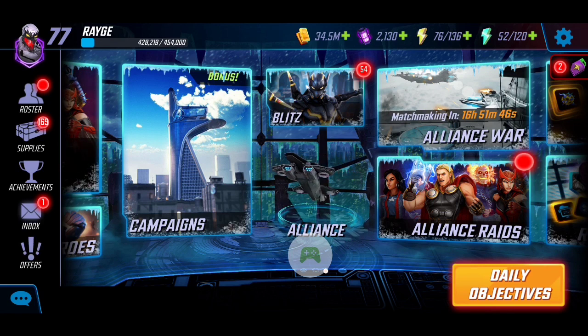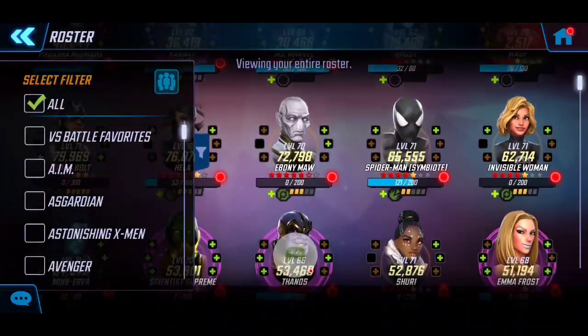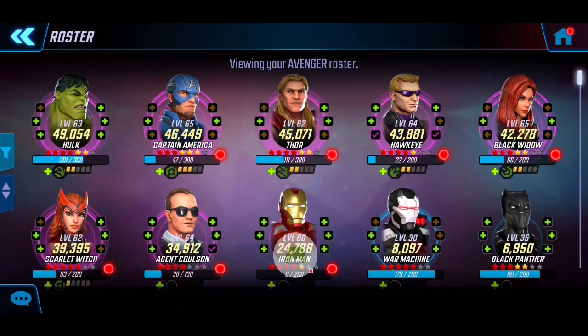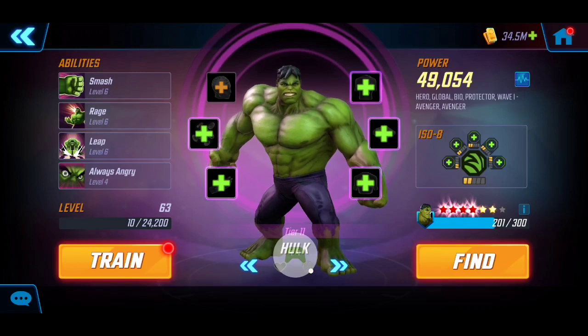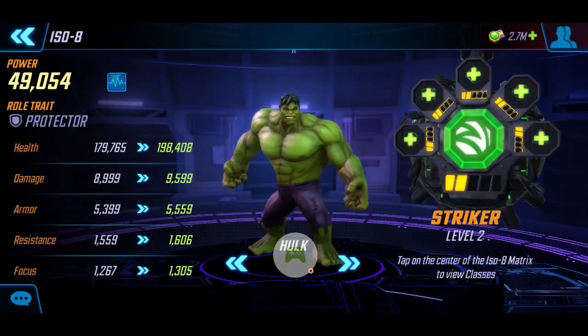Let's go ahead and walk through the roster I'm going to utilize here. Never thought I'd be saying this, but it is actually going to be a full Avengers squad. First and foremost I've got Hulk here at 49k with the four red - no T4 in his abilities, he's at tier 11 gear. For his ISO-8 we're going to utilize a level 2 Striker to increase his overall damage and DPS, giving him that extra boost in health.